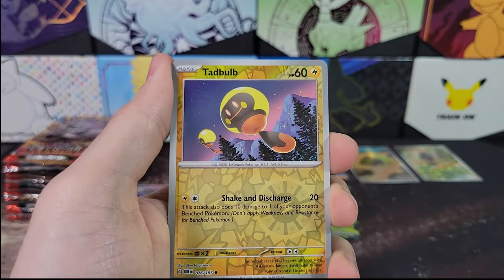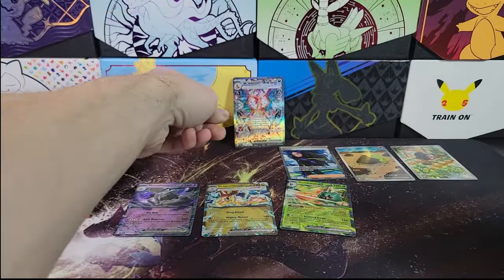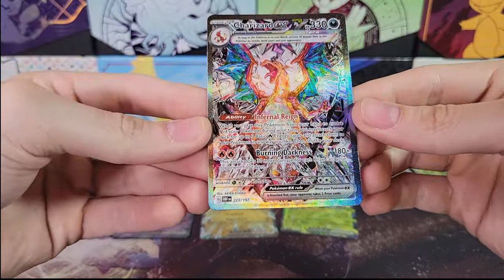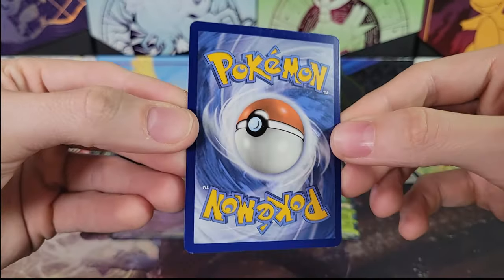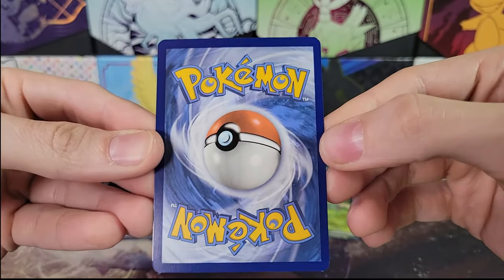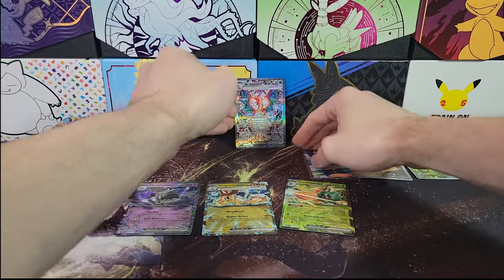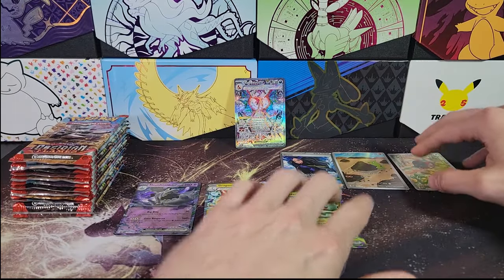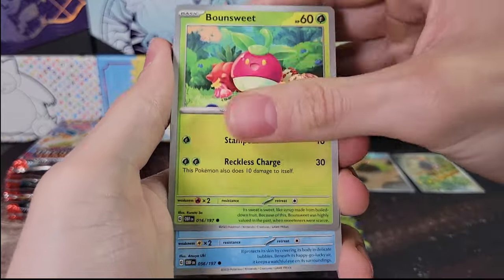I want to look at the condition of the Charizard — see how much trouble I'm going to have parting with it. If it's something flawless that could be graded, I don't want to give that away, but I'm still going to. Centering on the front is a little bit off; centering on the back — it's definitely not a PSA 10. So I guess I'm not too distraught. There are definitely some imperfections; I would not get that card graded. But hey, a free Charizard is a free Charizard — comment down below.